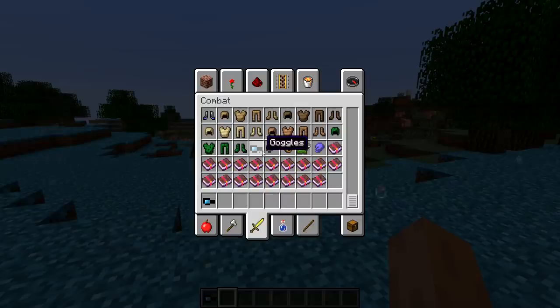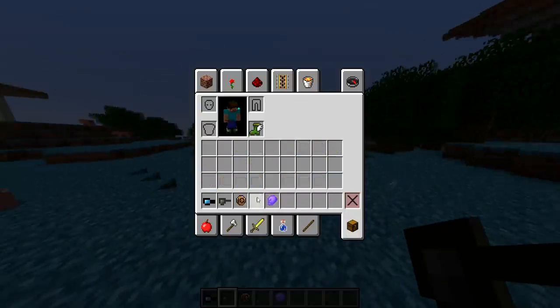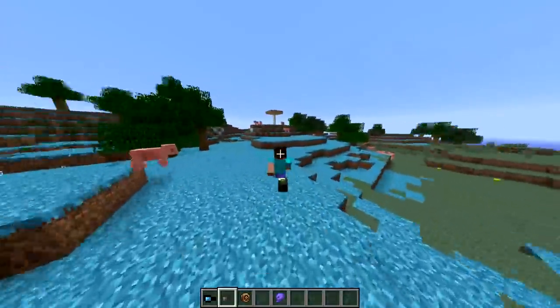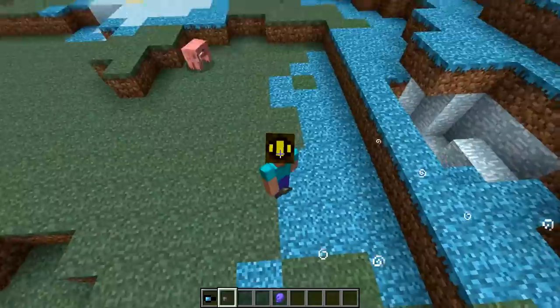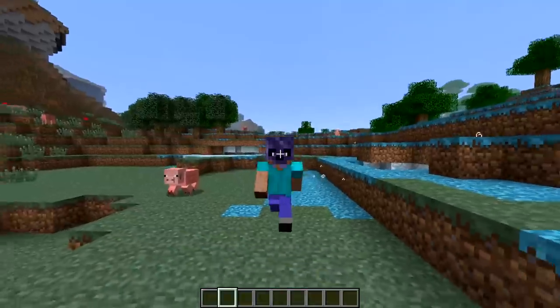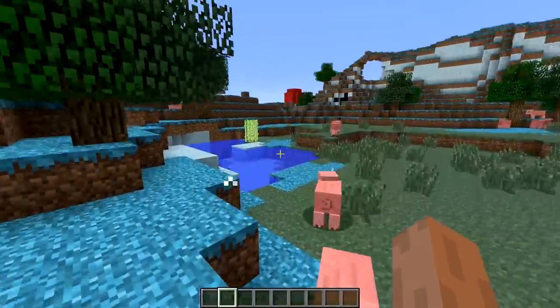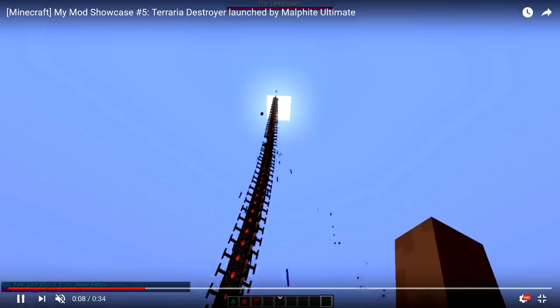There are goggles, diving helmet, Hermes boots, and obsidian skull. You can actually equip all these - sweet! The diving helmet looks better than the other diving helmet texture we've seen. Sunglasses of course go on your face. The obsidian skull you actually wear and it makes you fire resistant - nice.